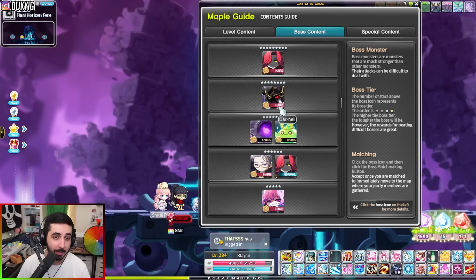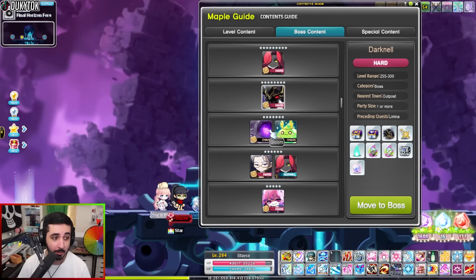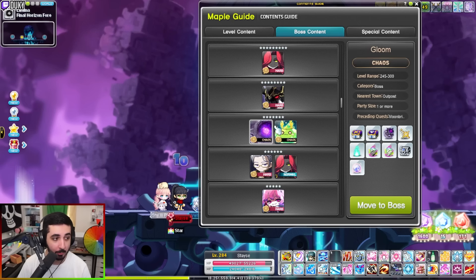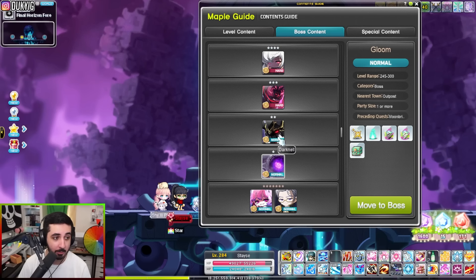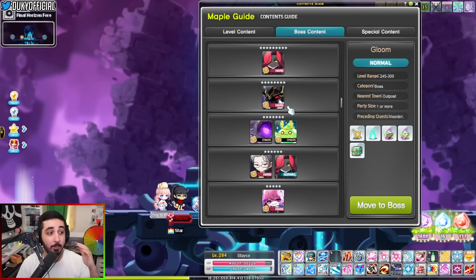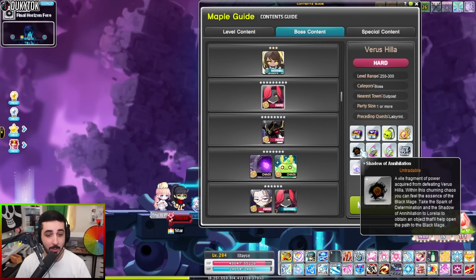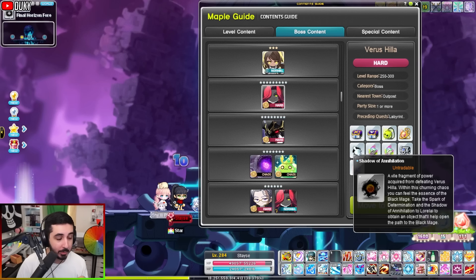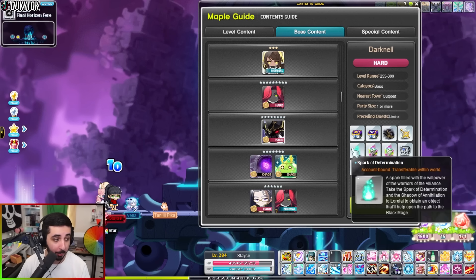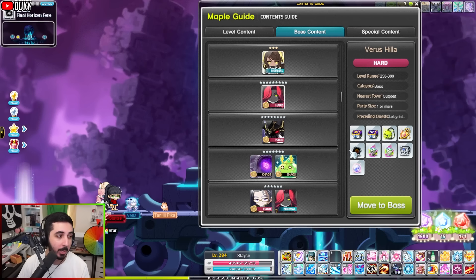In the guide under the boss content tab, certain bosses drop sparks. Darkenal and Gloom drop Sparks of Determination — it doesn't even have to be the hard or chaos variant; even the normal variant drops sparks. Make sure you're killing these bosses as early as possible to stack up sparks. The Shadow of Annihilation is the most difficult to get — it only drops from Hard Vigila, not normal. If you clear hard Darkenal and Gloom you get 30 sparks a week from both, and from Vigila you get three Shadows of Annihilation, so doing weekly bosses gives you a key about every two weeks.